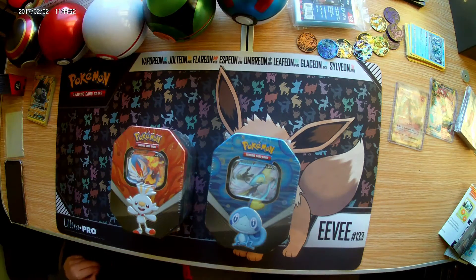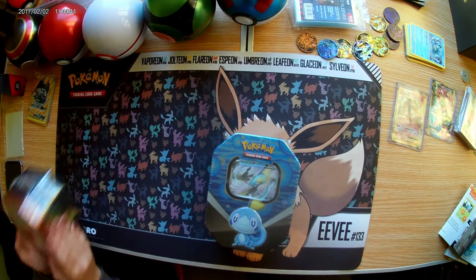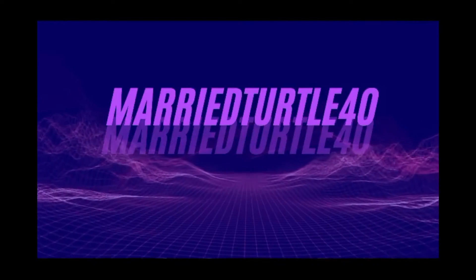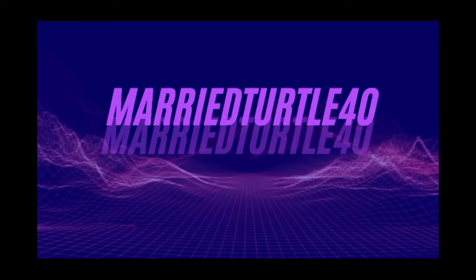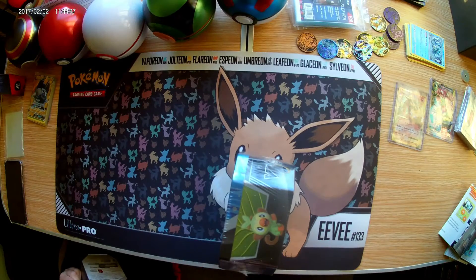Hey guys, it's me Nathan George. We just finished the Vivid Voltage Elite Trainer box and now we're doing these two tins. You pick the red one, I'll pick the blue one — I opened the green one in the past video.